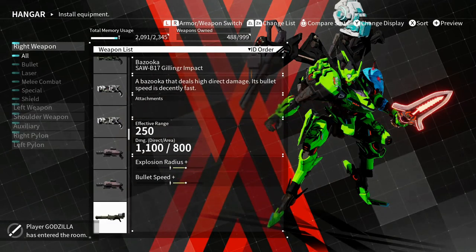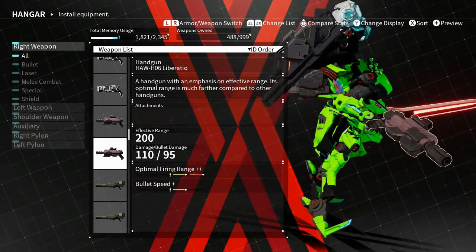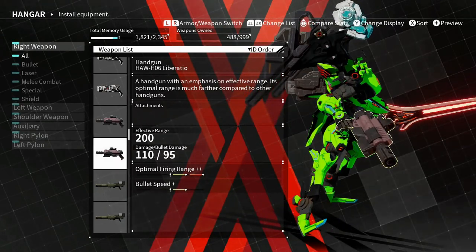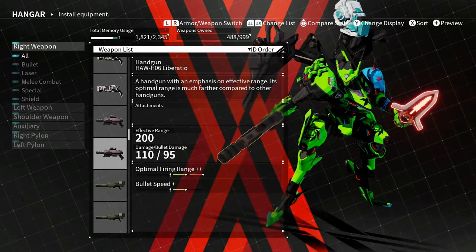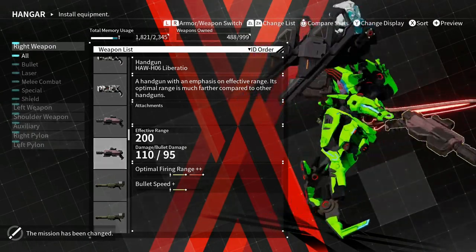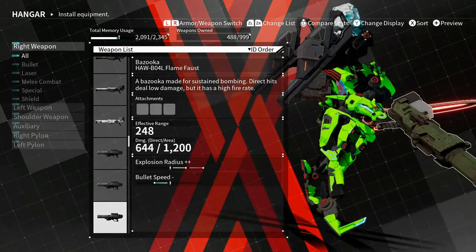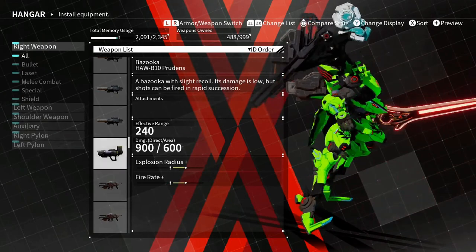The Beluga Beam here — and there's a new handgun, the Liberadio or something like that — I don't even know how to say it. I really like how it looks though. The new rocket launcher I haven't used yet but it has a high fire rate.